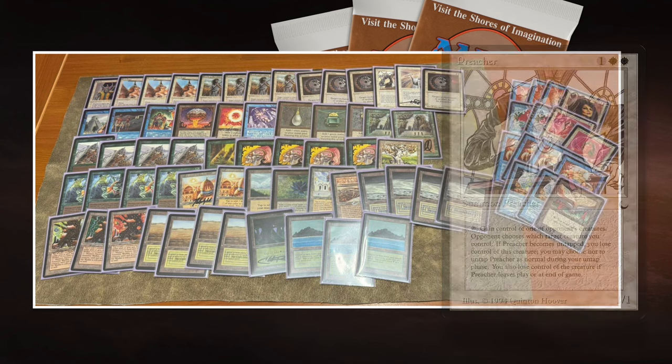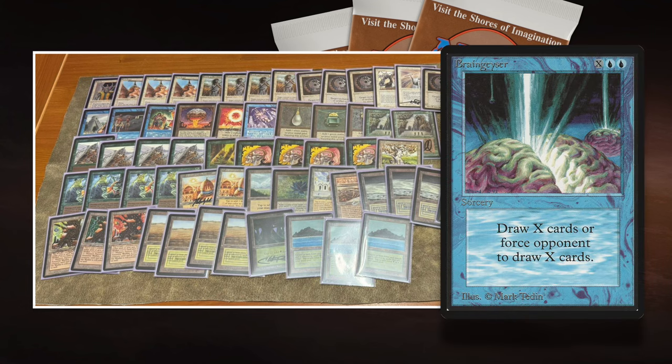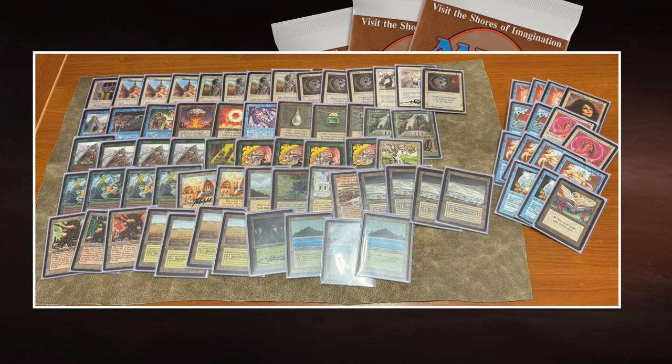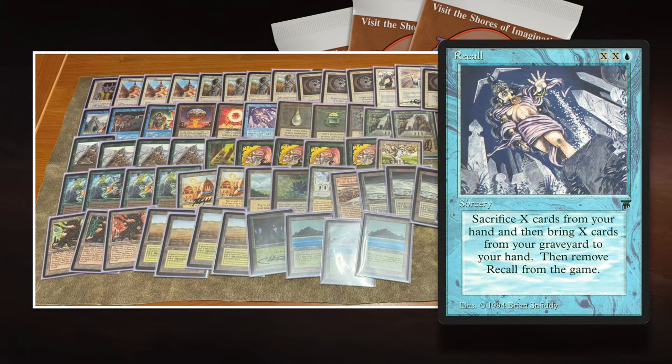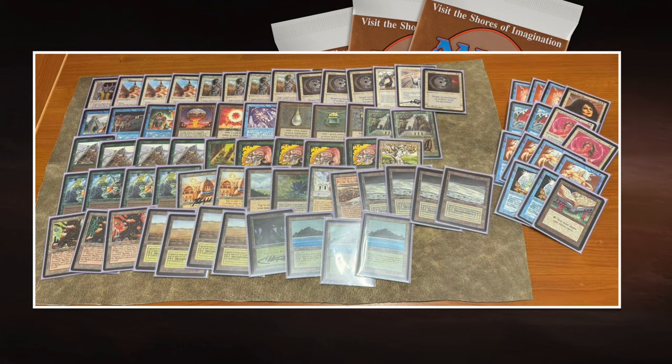We also see a Recall here in Roby's list instead of a Braingeyser. Braingeyser of course costs two blue and X to draw X cards — it's super popular and played in most Urnum on Ice lists. Roby has made a different decision and gone for Recall. I guess Recall can maybe be better in certain circumstances because with Recall you know what you're getting back out of your graveyard. With Braingeyser you don't. My gut instinct is that Braingeyser is better, but one advantage of Recall is that it doesn't require double blue in the casting cost.